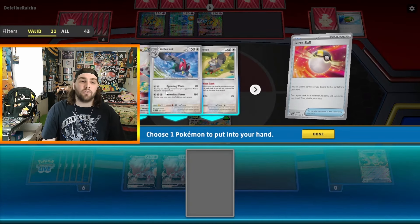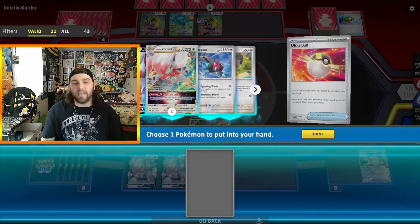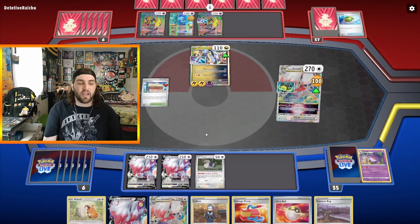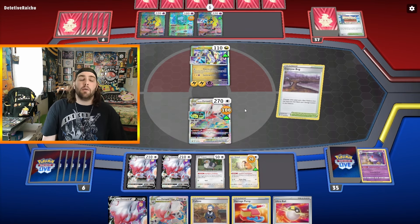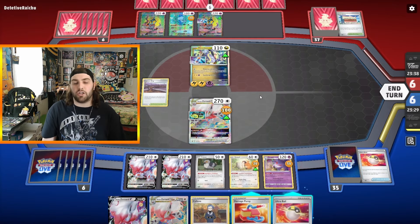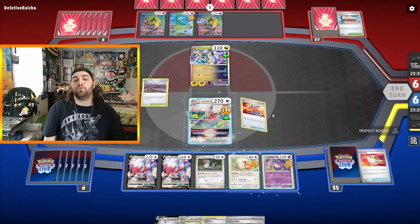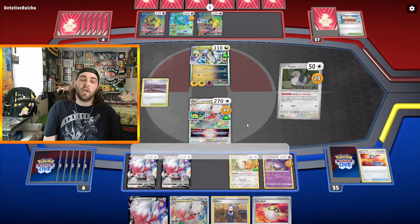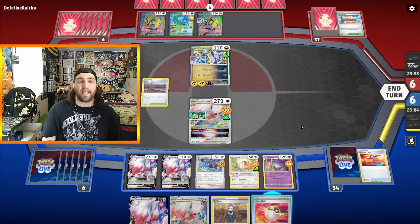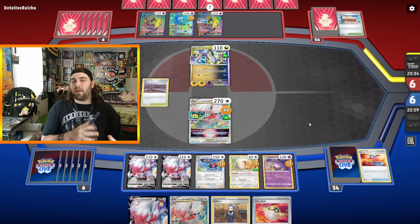The other Ultra Ball grabs Gengar. The reason I grab Gengar is I'm going to be able to use the Phantom Star ability with Zoroark V-Star to discard my hand and draw seven cards. Discard that Gengar, draw seven. Get into a Gapejaw Bog, bench the Bidoof — that puts 20 damage counters on that Bidoof. Then Netherworld Gate puts Gengar onto the bench, giving it three damage counters. Then I use Damage Pump to move two damage counters off of my Hisuian Zoroark V-Star to the Pidove, triggering Emergency Evolution into the Unfezant — which is a pretty good attack in this matchup. Being able to use Opposing Winds to put two energies back into my opponent's hand can really slow them down if we need to.